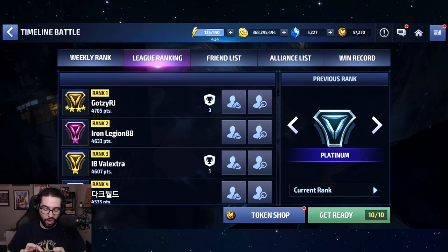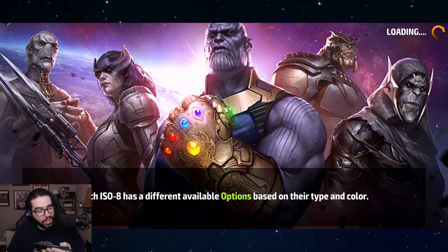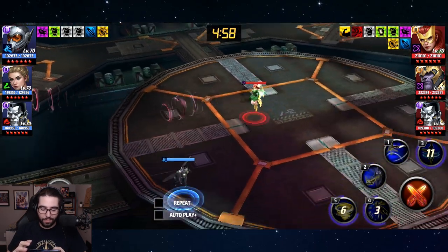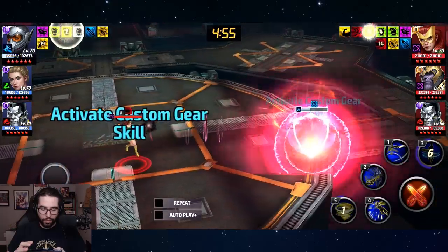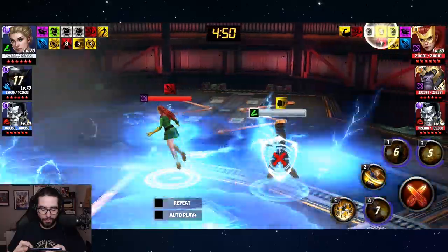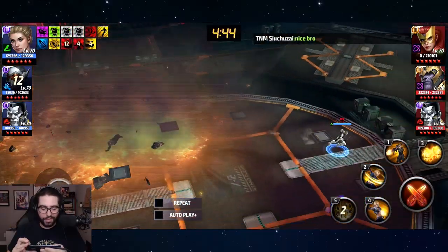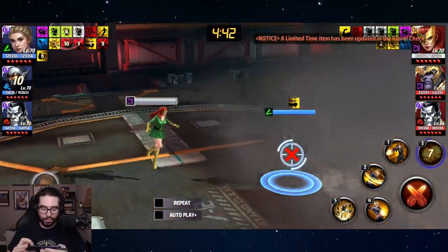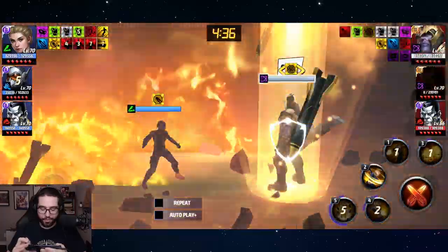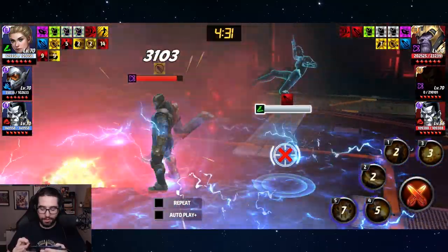This just works. Maybe you have the type advantage against Jean Grey — she needs Colossus on the team to tank. Let's try this next team. We just want to make some distance so we can pop smoke, drop the four, drop the one, drop the five — goodbye Jean Grey, easy cakes. Drop the three, she does nothing, drop the four — boom, goodbye. Pop him out of his iframe, pop the five.